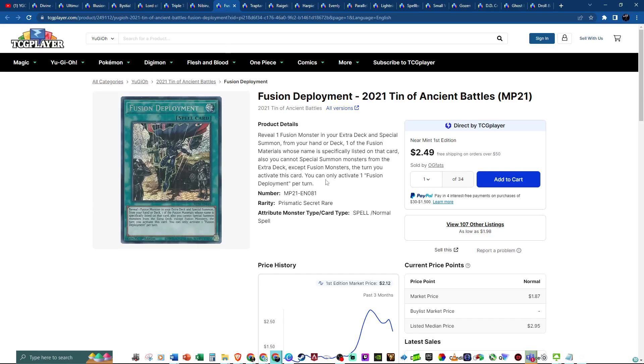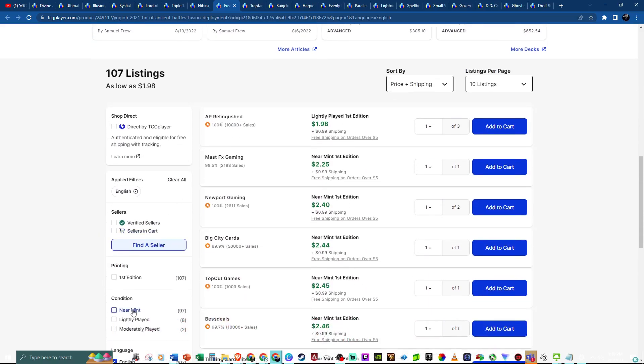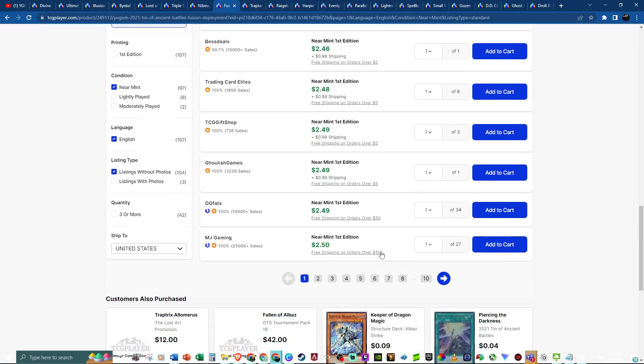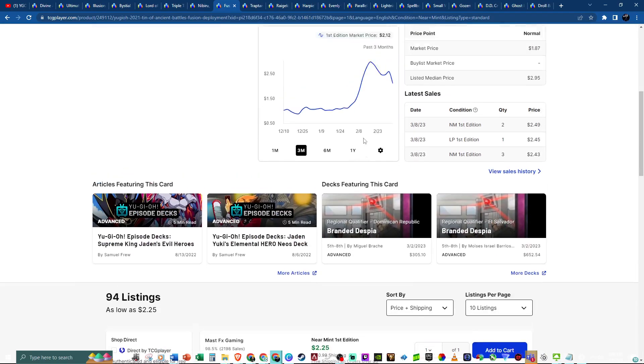Fusion Deployment is a card you definitely want to have access to. It came in the 2021 tin, so it might not seem like it, but that's already a year to a year and a half ago. You can see the pump is now retracing. You want to make sure you have access to this card. Cleaned up, it's about $2.25 — and easily a $2.50 card. Branded decks use this, so you want to make sure you have your copies. Easy pickings for this Secret Rare or Prismatic printing.